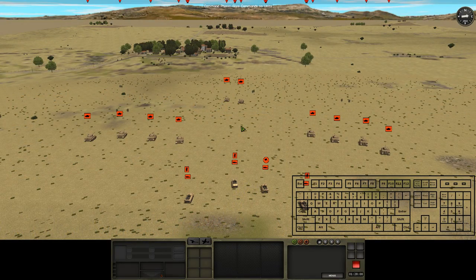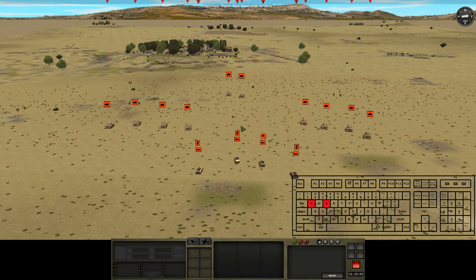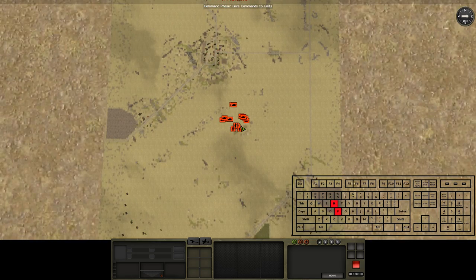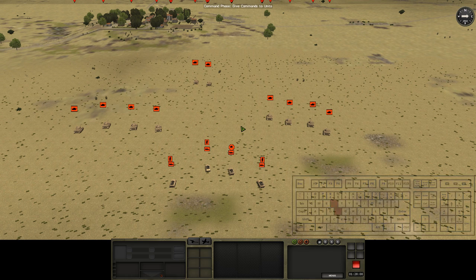Starting off with the standard controls for the camera, we've got W, A, S, and D to move the camera forward, back, left, and right, then Q and E to rotate left and right. Then we've got R and F which will raise and lower the camera respectively with a little tilt effect so we don't end up staring at the dirt. We can do all this with the mouse as well.